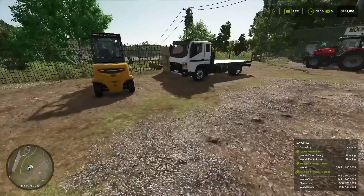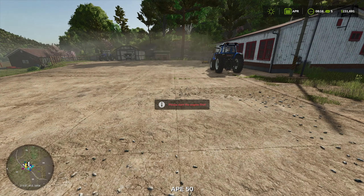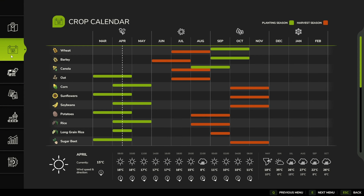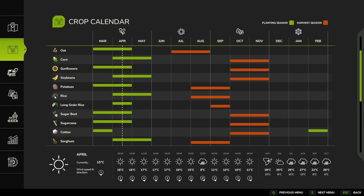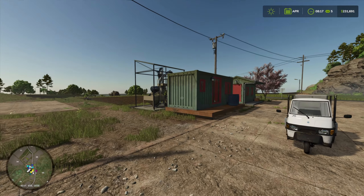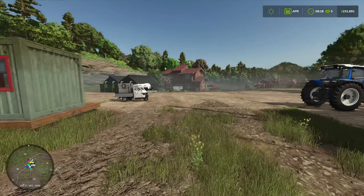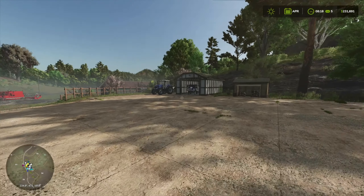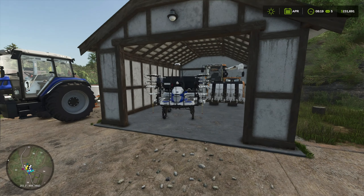We are in April and it is time to start planting rice. Let me check if the rice is ready to be put into the ground — it is. We can put in regular rice or long grain rice. I'm going to do regular rice for all of them, and maybe if we get to it sometime I will do the long grain. Excuse me.